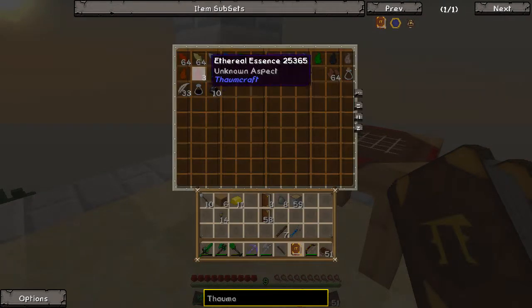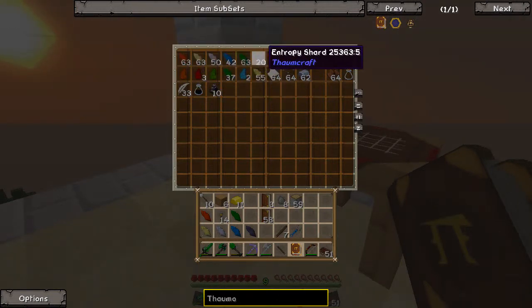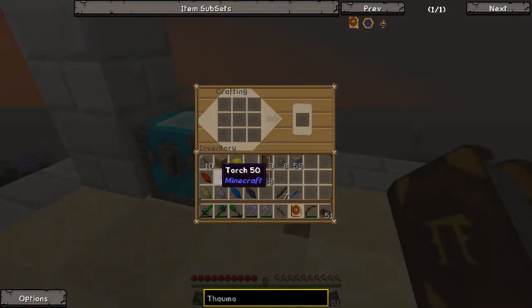Let's check — how do you spell it? There we are. Okay, pull it up. So you need one of each of the shards. There are six different types of shards, and you find these in natural world gen. So if you're mining or running a quarry, that's how you find them. The different types are fire, air, order, water, earth, and entropy.